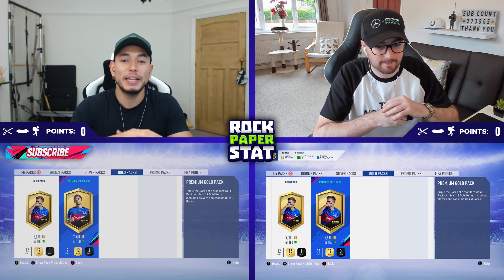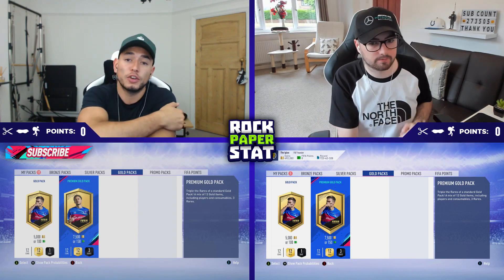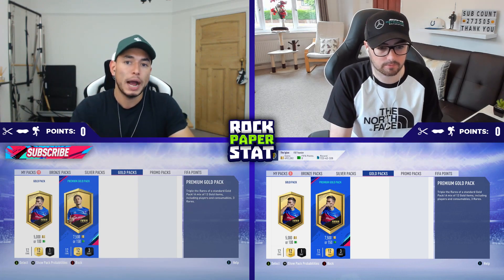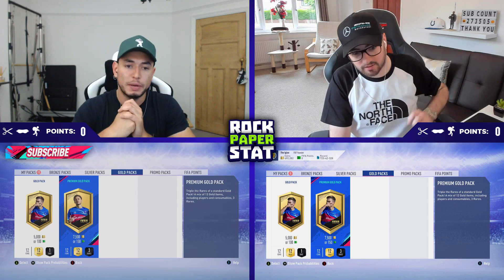Rob's channel will be linked in the description box down below. What we're going to do today, just to spice it up — as there are so many special cards in packs — instead of having three discards that you pick one of, we can discard everything that the loser packs. So all the special cards that the loser packs. I think there's going to be quite a few in today's episode. Fingers crossed. Without further ado, Rob, shall we do rock paper scissors to see who starts us off?